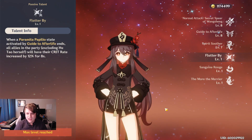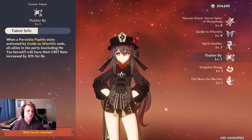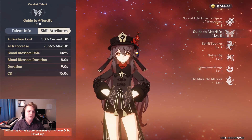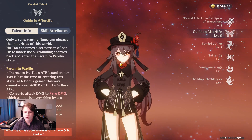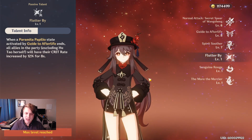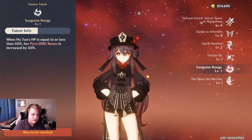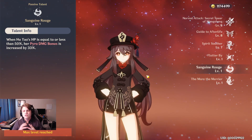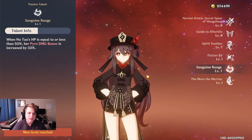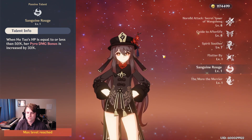Hu Tao has some pretty good passives as well. One of the most interesting is that whenever her E skill ends — whether its duration ends or you swap her off the field — it grants the rest of your party 12% crit rate for eight seconds. That's really nice because when the E skill is on cooldown you're often swapping to other characters anyway. She also has a passive that whenever she's below 50% HP her pyro damage bonus increases by 33%, so she wants to be at lower HP to deal a ton of damage. Between her elemental burst and that huge pyro damage bonus, all those factors stacking together make her an absolute beast.